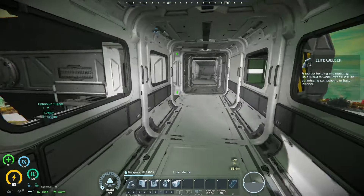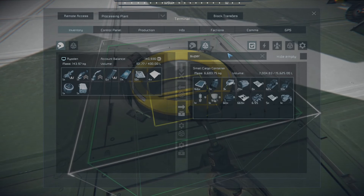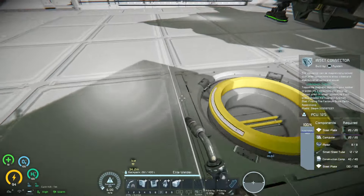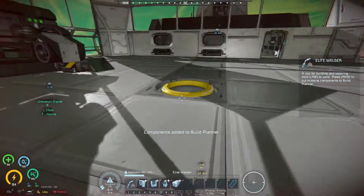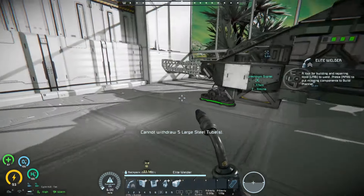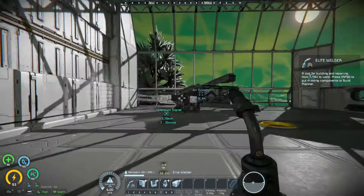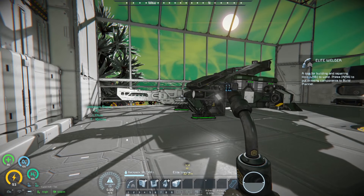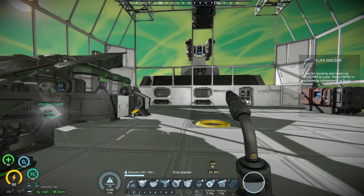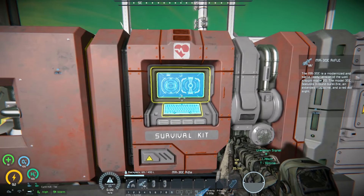Could I get 20 superconductors? Actually, I already have 60 of them — scrounged up 60 of those. So let's get that rail gun. Then I just have to make my way off to one of the economy stations and buy some ammo. That'd be an interesting option. In the meantime, let's go kill some bugs.